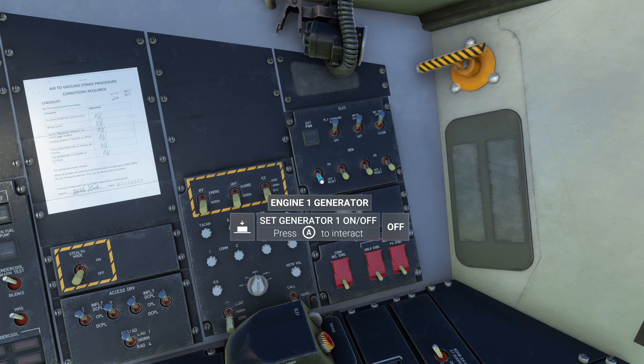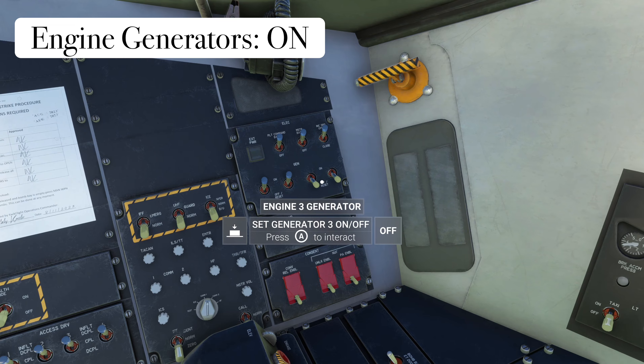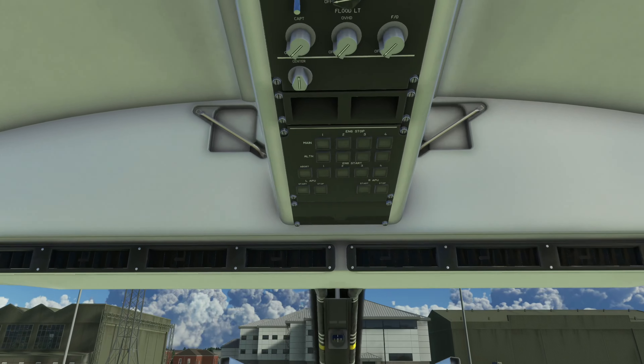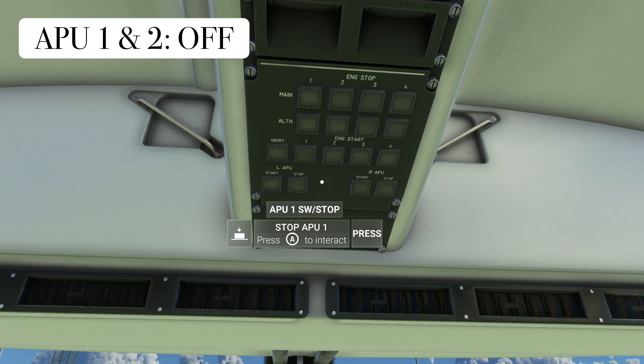To the left of the pilot seat you're going to see the engine generators — there are four of them. Turn all those on. Next, we are going to turn the APUs off.